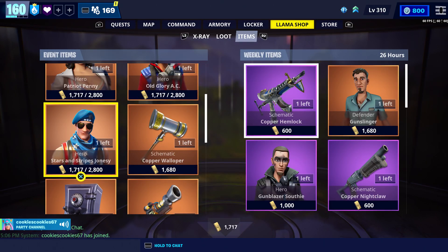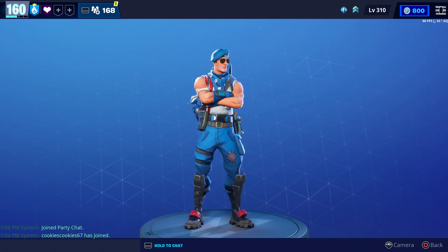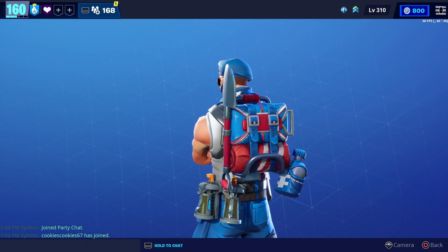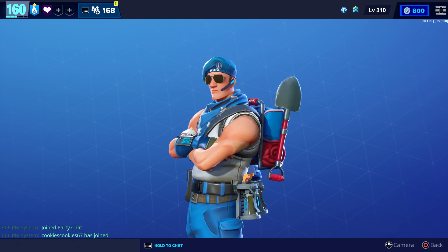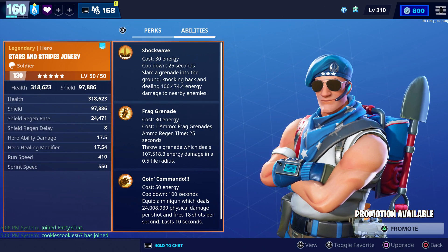You'll be able to get him from the event store for 2,800 gold. Here's what he looks like when he's fully upgraded. The only accessories we got were the hat and the back bling, and we got those after the first and second evolution. But this is what he looks like when he's maxed out. For his abilities, he has Shockwave, Frag Grenade, and Going Commando.